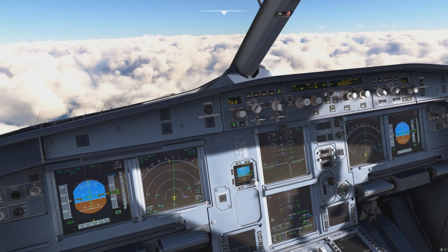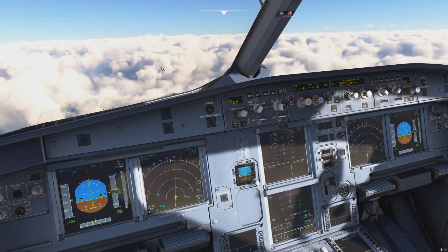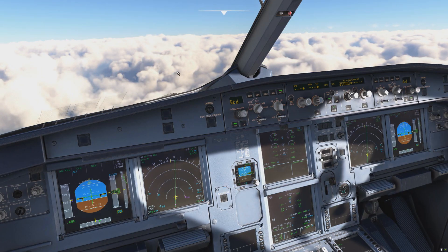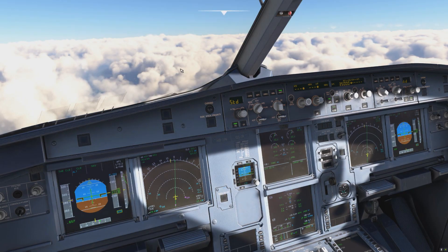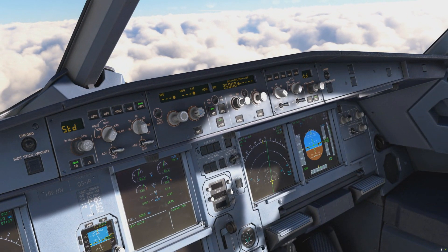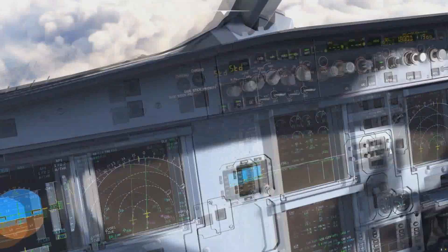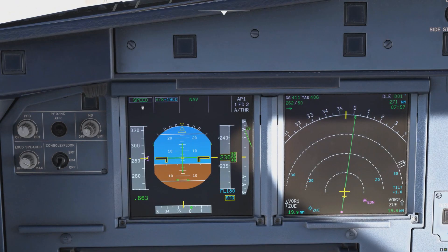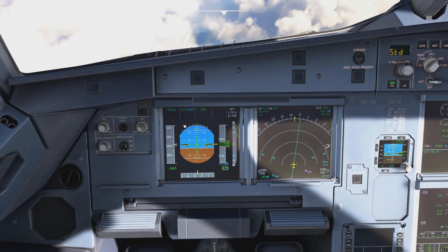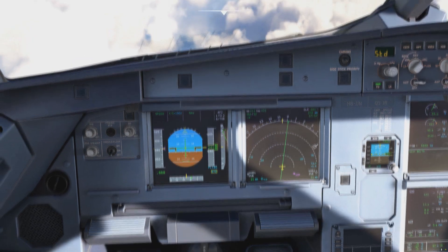Now they hand us over to the next sector, which is already the approach sector, and they tell us: when ready, descend flight level 180. We still want to climb, we still have a bit to go, but to make sure we don't forget we put in 180. What happens now is the aircraft has gone into a basic mode of speed/vertical speed — it will just hold the current vertical speed. The problem is there is no longer a target altitude. Our target altitude of 180 is below us — we are at FL240 — so this aircraft is now just going to climb forever.